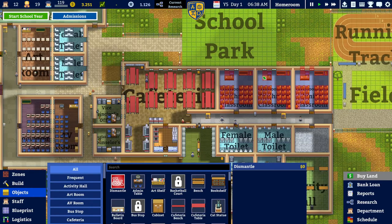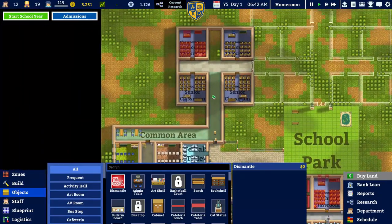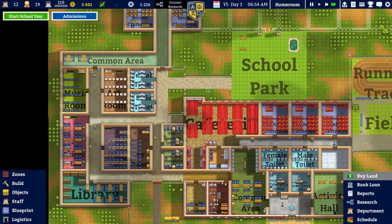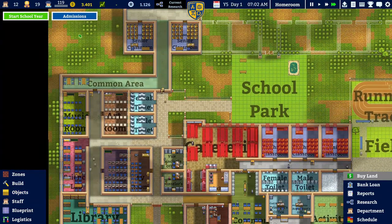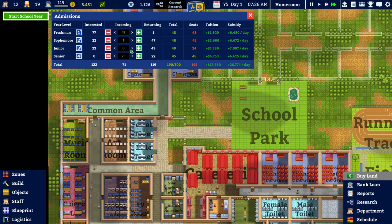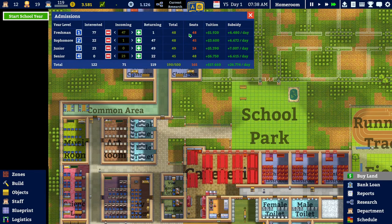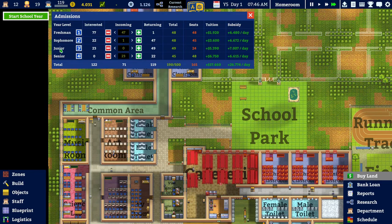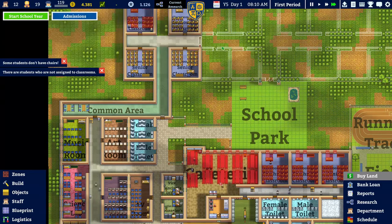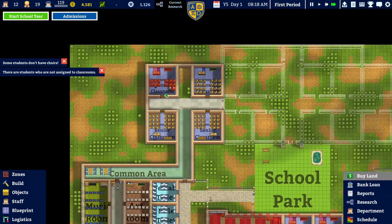The first thing I would like to do is dismantle those four classrooms because they have to move. I also would like to dismantle the cafeteria over here and this single food counter. Let's take a look at the admissions — we have lots of students here. We already said we want to have two classrooms for each of the classes and we need one additional seat for junior, which is fine.